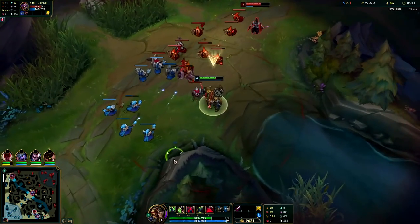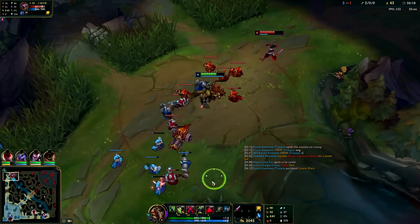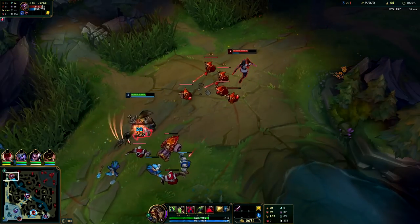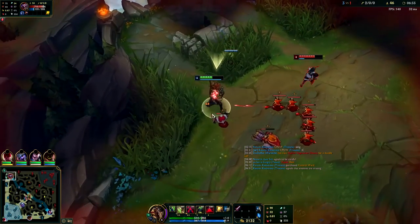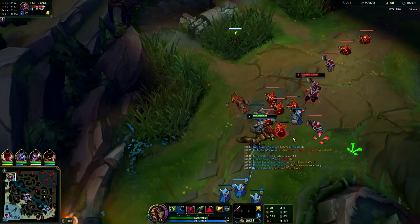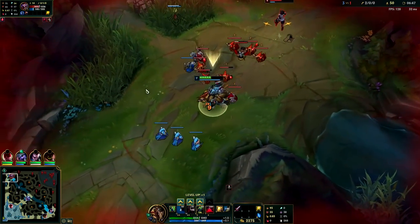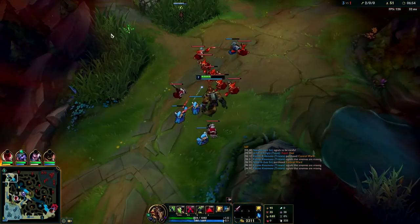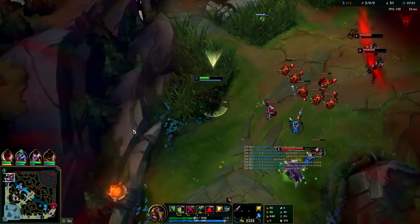I'm holding onto my Q because I want to trade with him - he's not stepping up far enough. I could use my Q to farm the minions. Q through that to get my health back without blowing any mana. I'm not going to let him just push the wave for free - I'll trade a little bit. Max your Q guys - I accidentally put two early points in my W. Always max your Q on Warwick top. On Warwick jungle you actually want to max his W first.